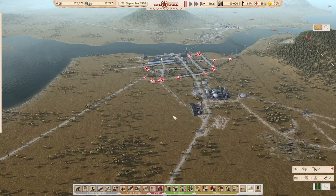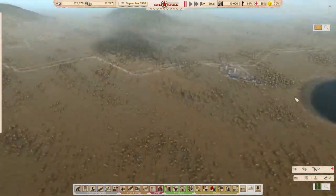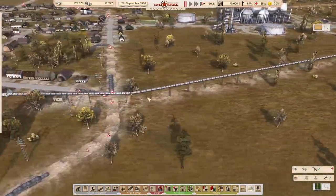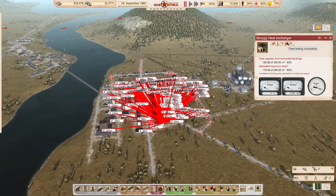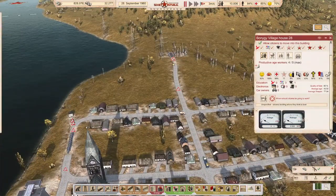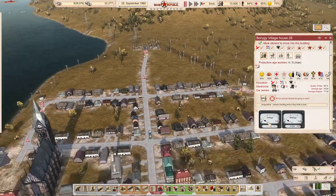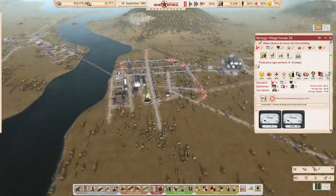Hey folks, welcome back to Beautiful Soviet Republic. Last time we set up the coal exploitation, set up our little heating plant right here, made the tubing for that heat exchanger so we have some heating available. These houses don't actually need power — apparently they don't even need power, so everything is falling into place perfectly.